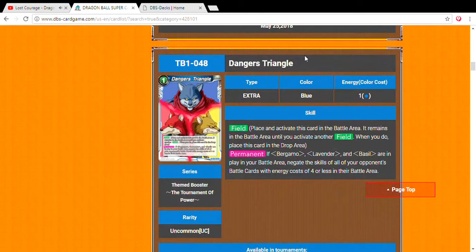For our extra card, Dangerous Triangles — plus one energy, it's the field spell of the deck. Its permanent: if Bergamo, Lavender, and Basil are all in play in your battle area, they negate the skills of all opponent's battle cards with an energy cost of four or less. I want to question if it works similarly to the Cold Bloodlust ruling where cards negate others with a skill negation, but I think it might. Let me know in the comments — I find this card very fascinating for preventing your opponents from searching or attacking.